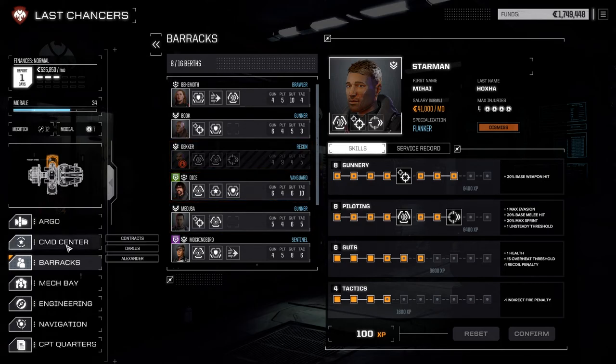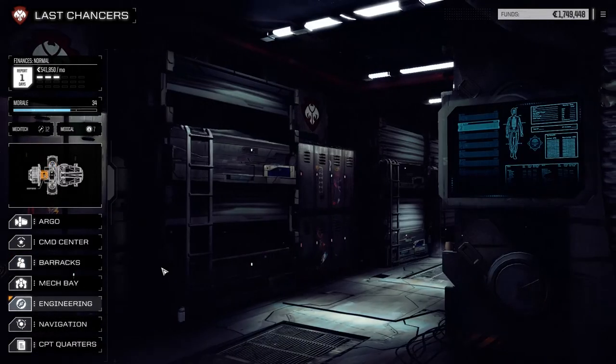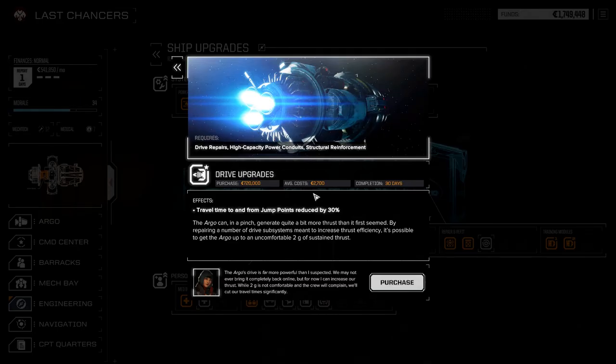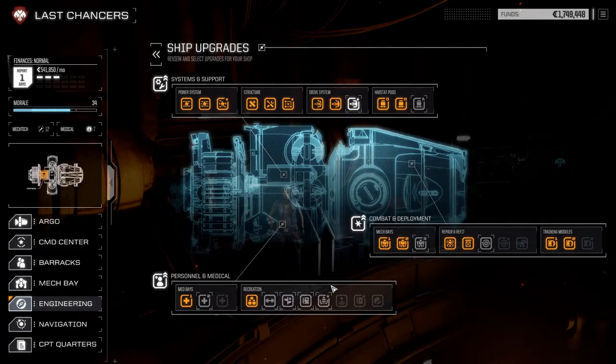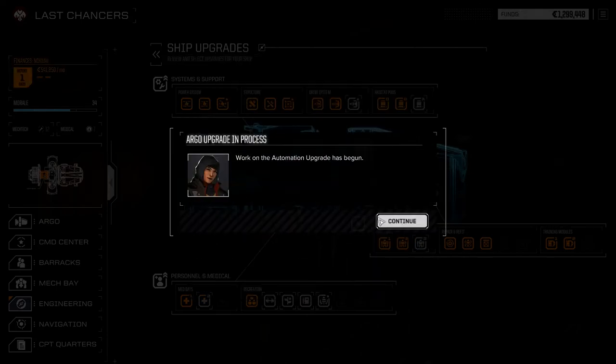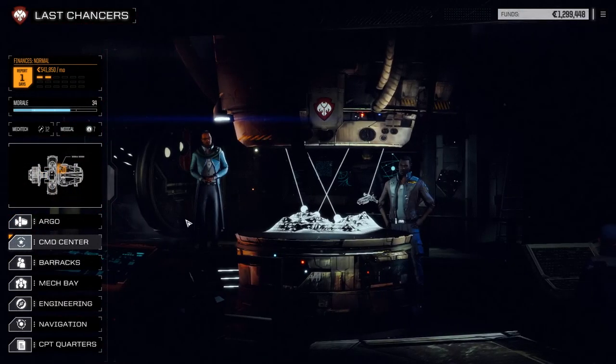Maybe Decker will be better by the time we get to this next mission - not sure. The only other thing we need to worry about is ship upgrades. I've been thinking about getting faster travel time, but it doesn't really matter if we still have to wait days for mechs to repair or people to heal. So I'm going to go for Automation instead - it won't take long and it'll give us a nice boost to tech points. With all that done, we can go to contracts.